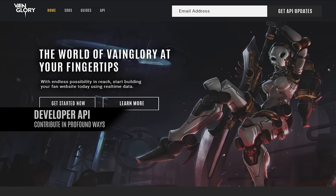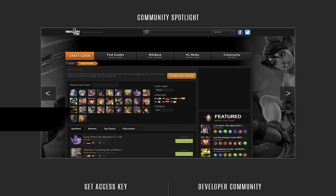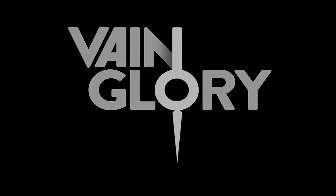One final piece of news: the Vainglory Developer API is coming in 2017. The new developer API allows for access to player statistics, match results, and in-depth item and hero metrics relevant to dedicated players, professional teams, and third-party sites and providers alike. Launching in early 2017, the Vainglory Developer API will open up opportunities for players to contribute to the Vainglory experience in new and profound ways. And that's just the start — new heroes, new gameplay depth, and new game modes are coming in 2017.